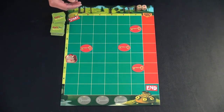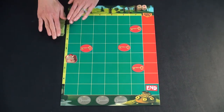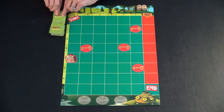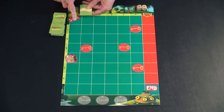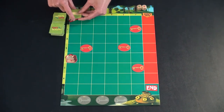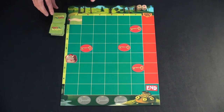You start by having the first player — whoever you want — go first. Shuffle up these cards and place them to the side. On their turn, the first player draws a card. If it's a path card, you start in the start spot and may orient it however you like. You work as a group, place the tile, and then it's the next person's turn to draw and place one tile.